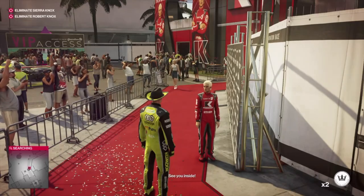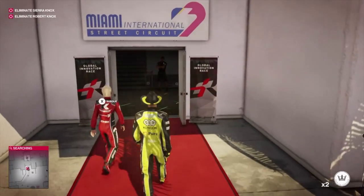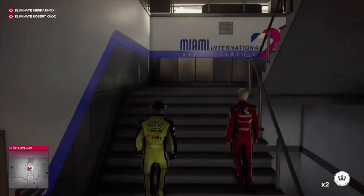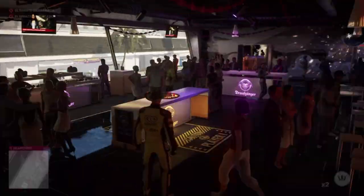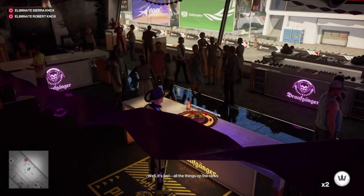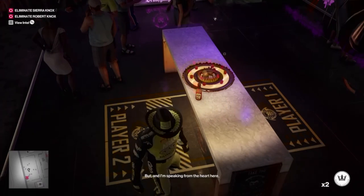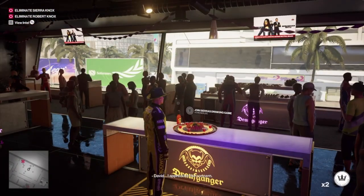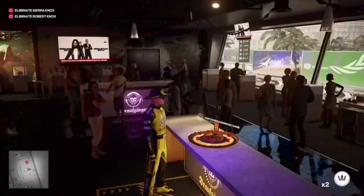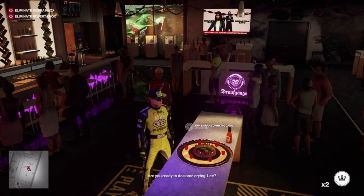Now we need to go and have a drinking competition with Sierra, so we're heading upstairs into the bar. We need to wait in front of this table for Sierra to come and challenge us to a game. For the 47 on the Scoville challenge we have to lose, and for the Milky Way challenge we have to win. Since we don't want to do this whole thing twice, I'd suggest making a save — lose first, then reload and make her lose second.